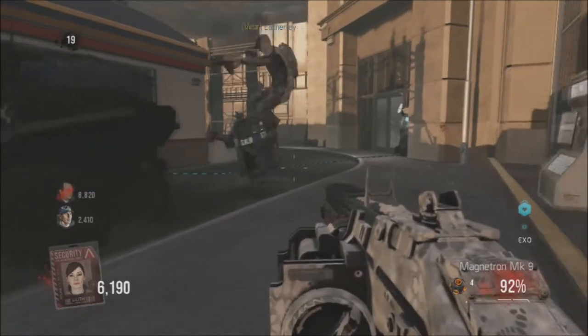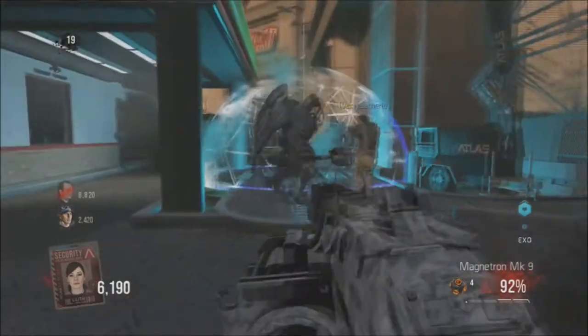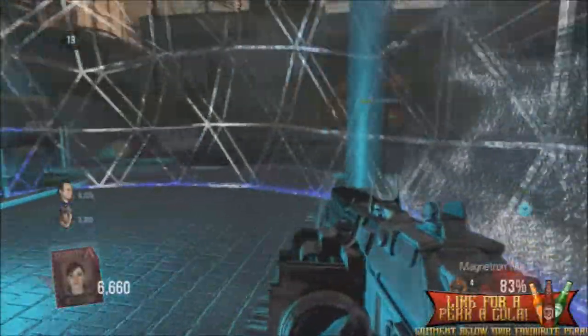You mainly want to get behind the Goliath, so one person can stay in front while the other stays behind. Pop down the Nanoswamp right here, then one person shoots behind whilst the other person distracts him and also shoots. We absolutely wreck him and that is pretty much it.